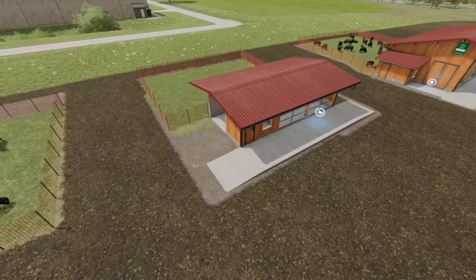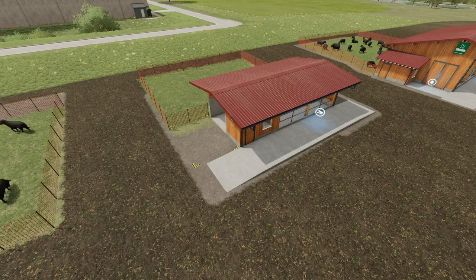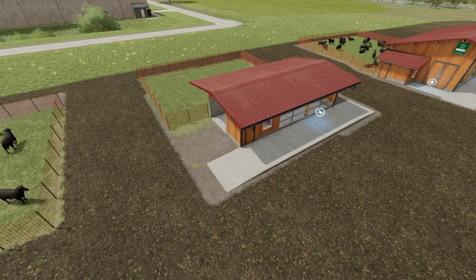The medium pen is priced at $51,000 and holds 25 sheep with 4,500 liters of food capacity. All 25 sheep will consume about 15,000 liters of food a year, or 1,250 liters a month. It'll produce about 1,050 liters of wool per month, totaling 12,600 liters for the year. Profit-wise: just wool is $2,300 a month or $27,700 a year; fabric is $3,600 a month or $43,000 a year; and clothes is $4,800 a month or $58,500 per year.